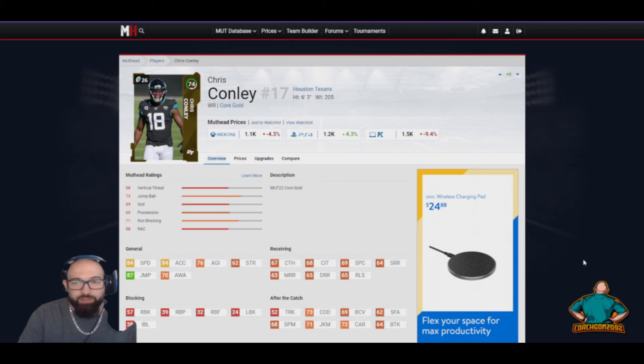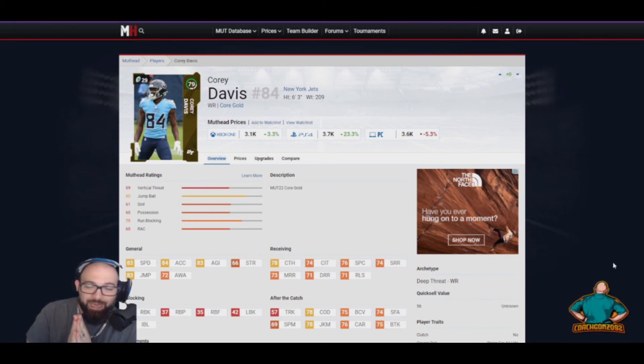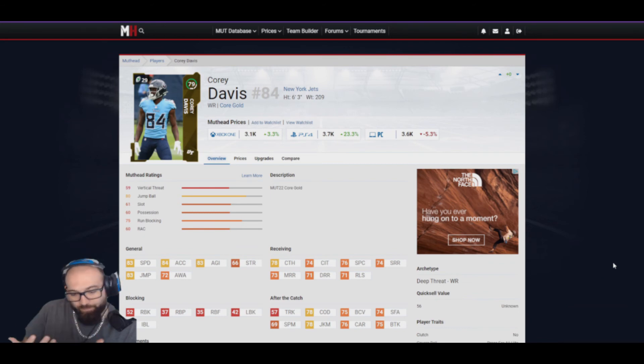My last pick is Cory Davis — a great receiver from Tennessee, now with the New York Jets. He has 83 speed, 83 jump, and he's 6'3, giving him that size. His catch is 78, getting into the high 70s, and his route running is 74 short, 73 medium, 71 deep. With those stats, he's going to make significant plays right out the gate, and for about 3 to 4k, you can't beat that value.